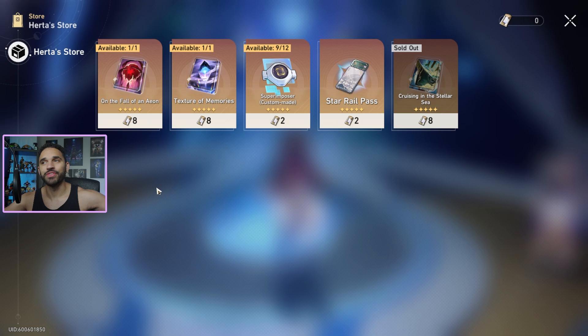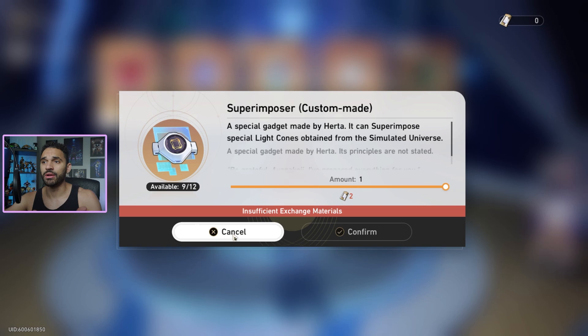This video is long overdue. I probably should have uploaded it to save you guys from making the wrong investment. Basically, I'm going to explain to you why this is the absolute best light cone you should go for and hoard once you've acquired these materials. Also, this is bait — do not spend any of your materials on this. I did upload this a bit late, so some of you probably already went straight for the Star Rail Pass, and if you did, I personally think you made the wrong choice.